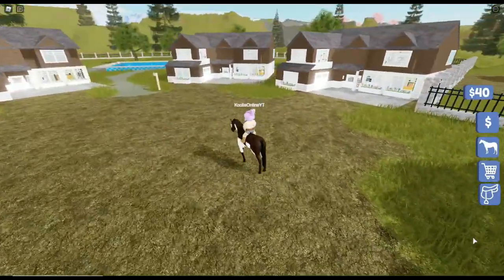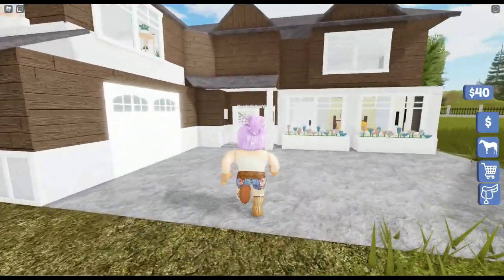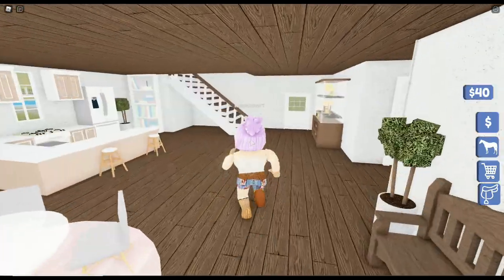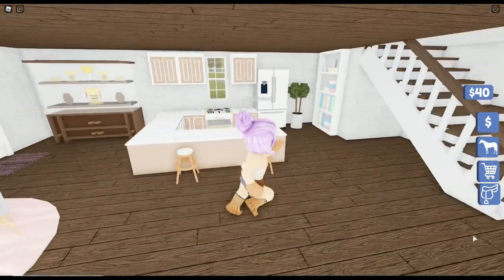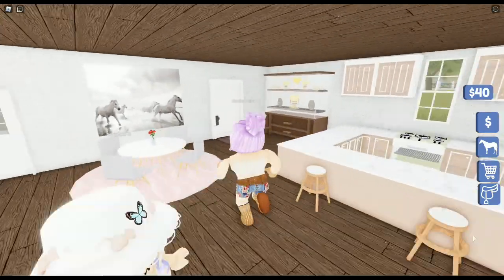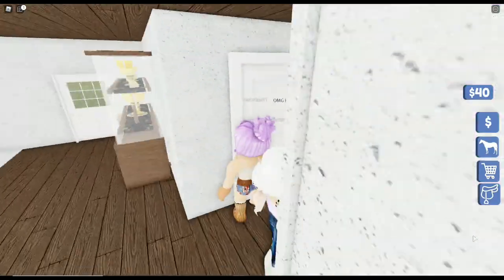These houses are super cute - oh, this is where the pool is! Let's hop off. Oh, look at the flowers. I love good flowers. This is so cute. Oh my God, I can't - there's an upstairs too.